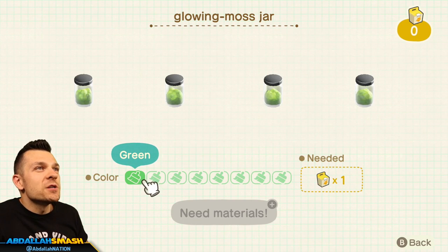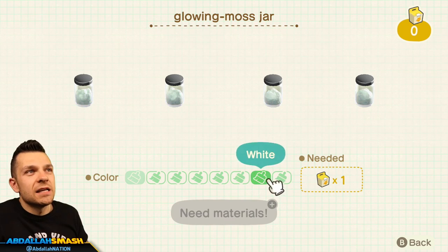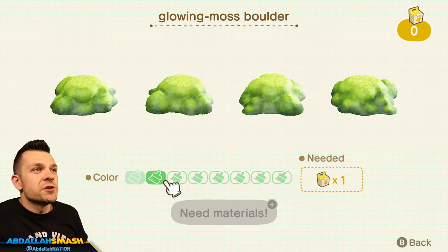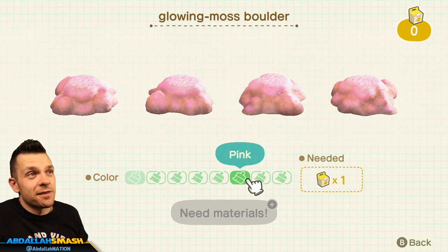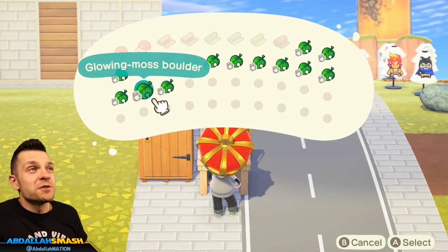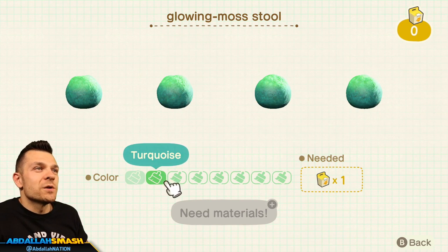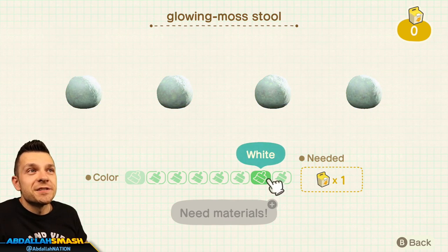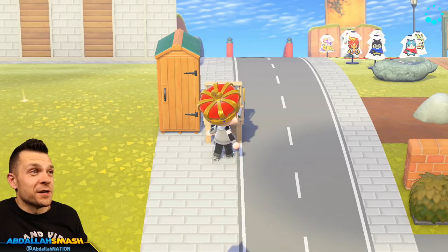The glowing moss jar lets you change the colorations on the inside in the colors we've seen before. The glowing moss boulder also comes in the same color range — the gray looks really sleek. Last but not least is the glowing moss stool, so you can fill up your entire room with all sorts of different colorations.